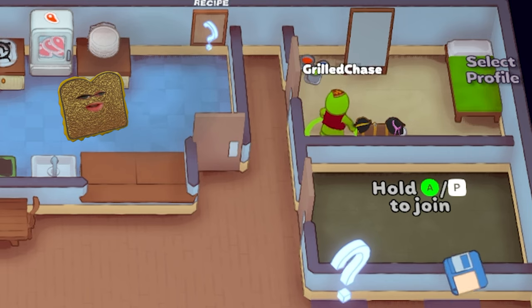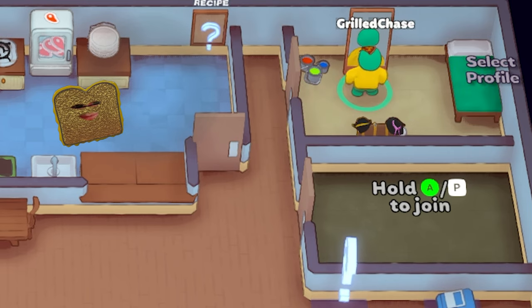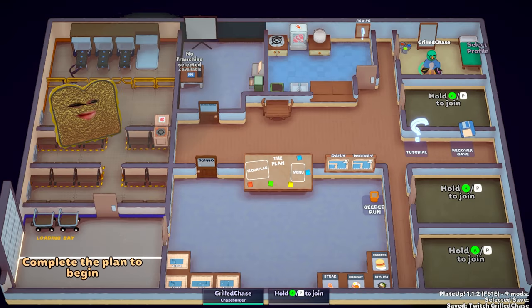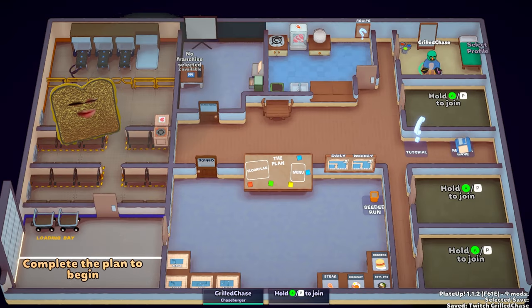You will start off in your bedroom. Here you can change your color, outfit, and hats. Now if you want more outfits, you can get the streamer outfit pack in the Steam Workshop.